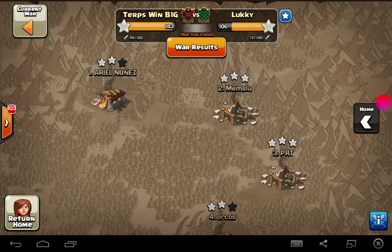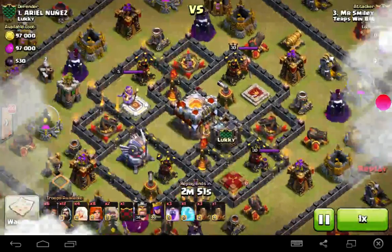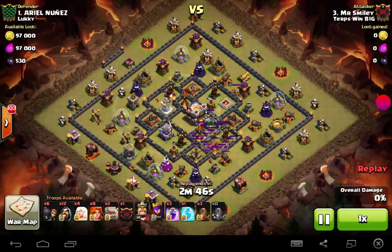Terpso1 and Gat both came really close to getting a three-star on another base with the same combo. I want to highlight how this combo that we've been using for raids and for war is pretty versatile and can work against a lot of bases. Once you get the funneling down, that's really the trick — the queen walk on the outside to steer them into the core, plus the giant-Valk-wizard core dive can gut a ton of bases.